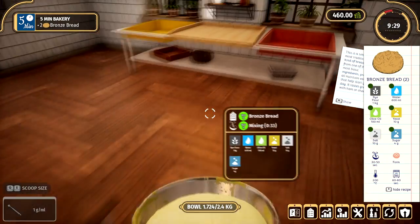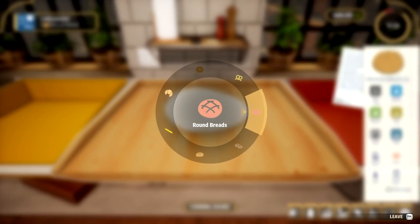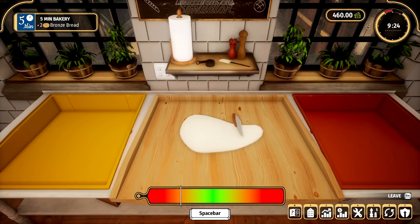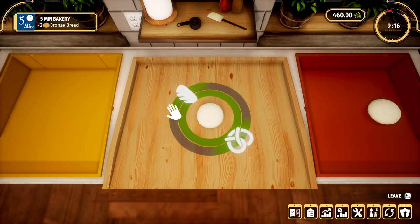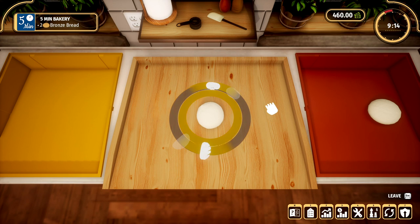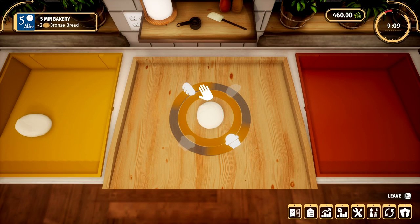Look at that lovely mixture. Alright, let's put that on and we're going to make some lovely bread today. We're going to go for round bread again. For some reason it won't let me click it. There you go — it was being a bit weird but that's okay. Wait, why'd you go over there? What happened? Did I do something wrong?